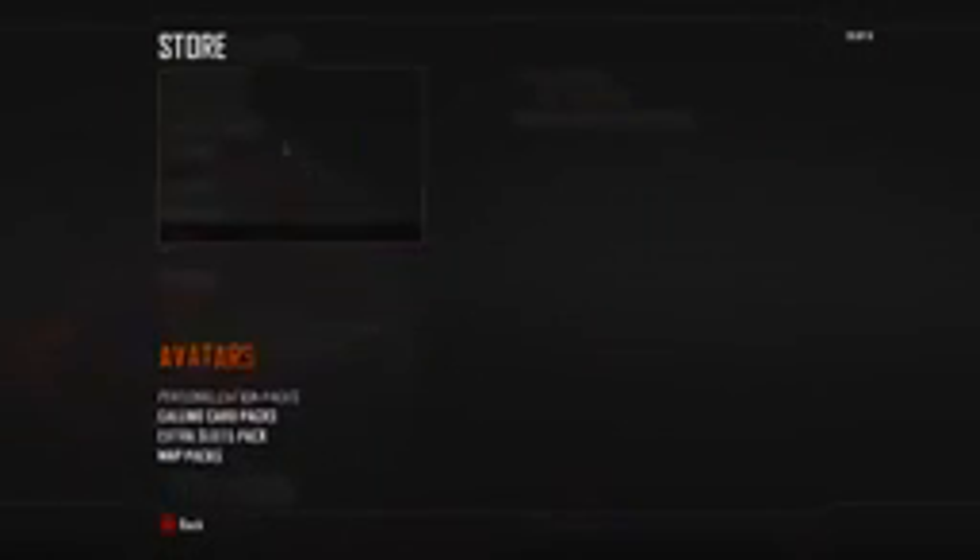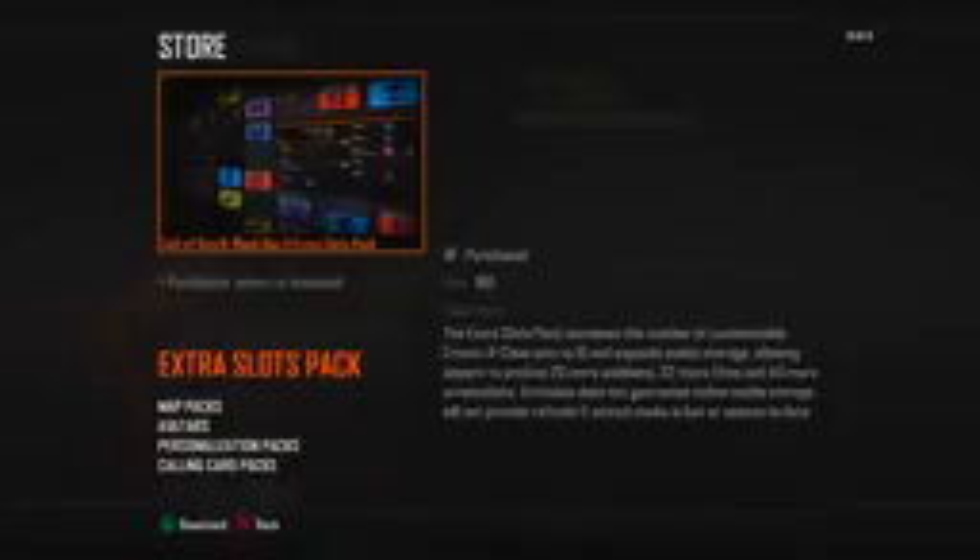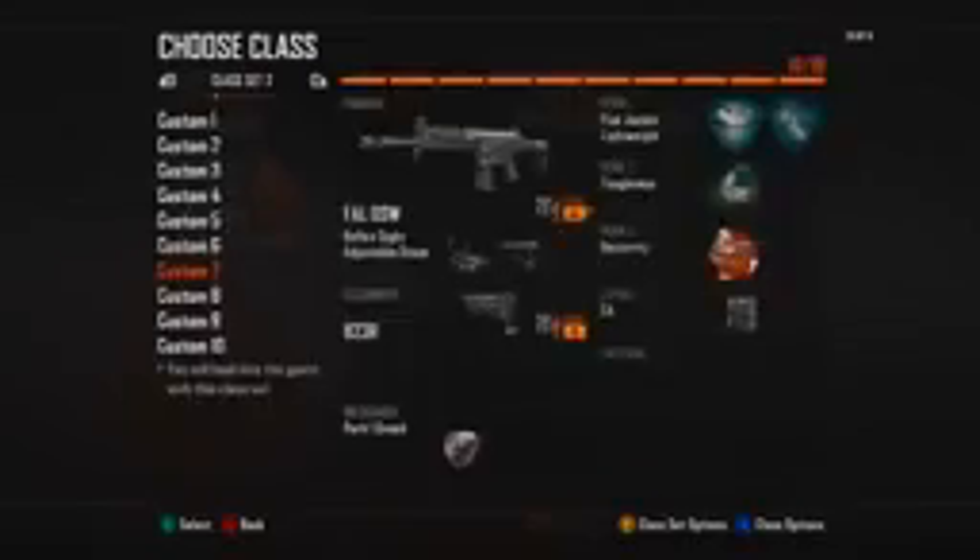Bacon is probably gonna be the most highly used camo because, well, it's bacon — who doesn't like bacon? So yeah, there's all the camo packs. You can buy them all with 1,440 Microsoft Points, which equals eighteen dollars. And if you have that extra 160 points, I suggest you buy the extra slot pack — it gives you a bunch more create-a-class sets as well as media storage.